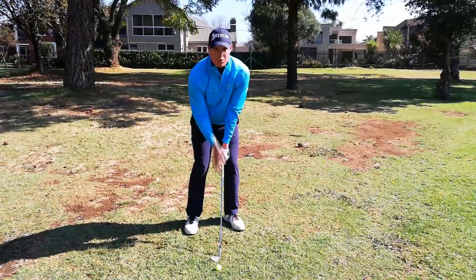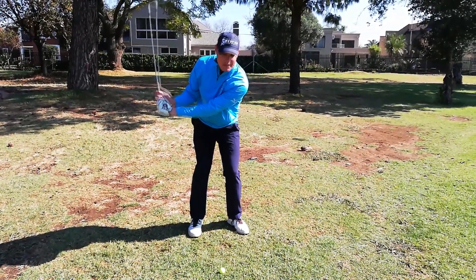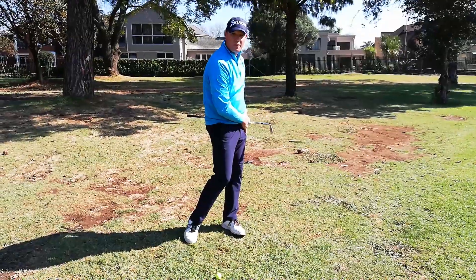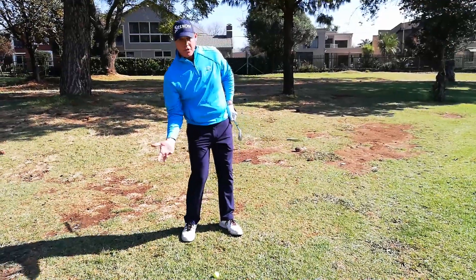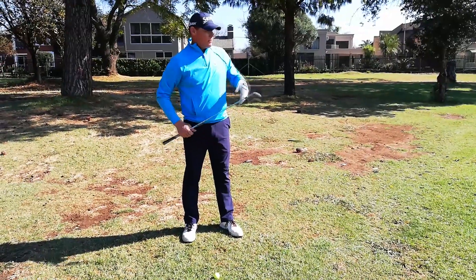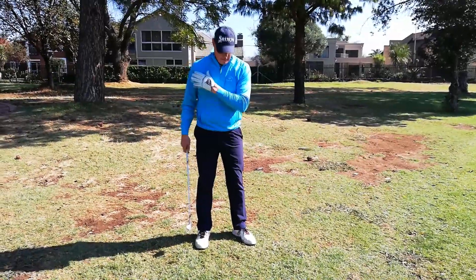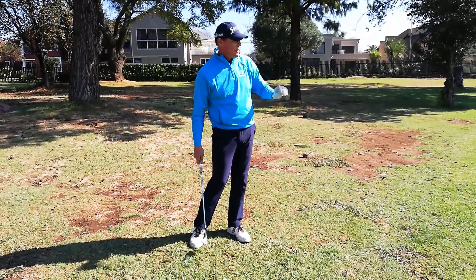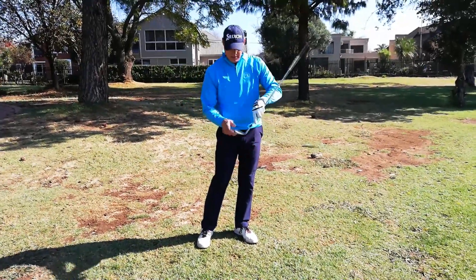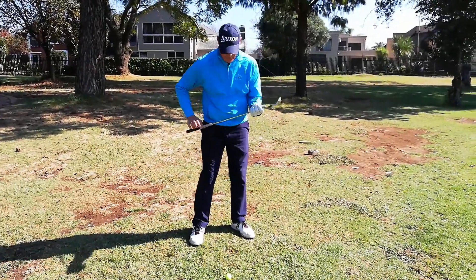Swing-wise, because I want this ball to fly, I'm going to allow my wrists to hinge naturally on the backswing. The club face goes up, I swing through the grass, and I turn through towards my left side, finishing with my weight on my left side. I don't drop back — I don't want to try and help this ball up in the air. I'm going to hit a couple of shots and show you the movement through impact, and let's see if I can use the loft of the club correctly. By brushing the grass, the ball runs up the face — and if the ball runs up the face, the ball pops up in the air.